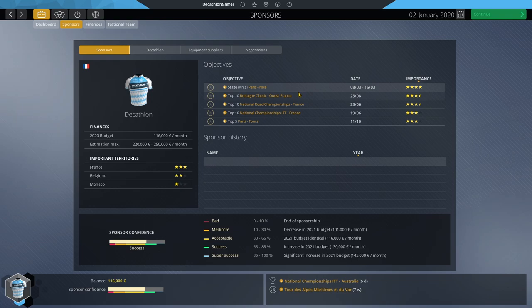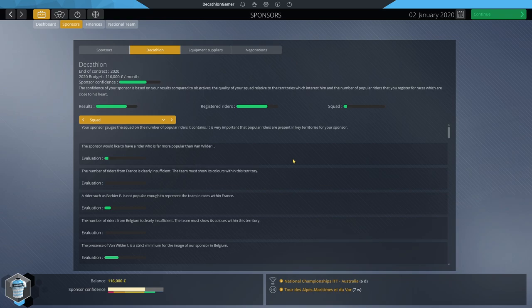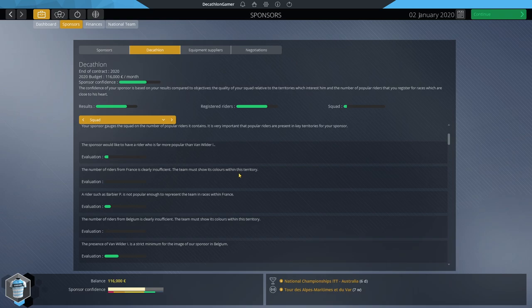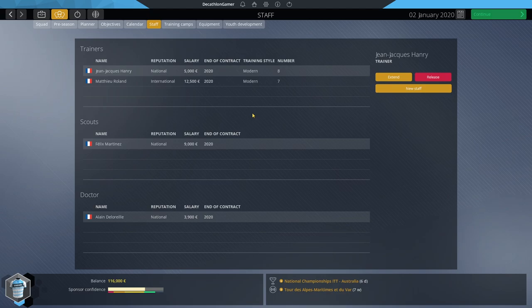The sponsor wants a stage win in Paris-Nice, a Breton classic, French championships, and Paris-Tour — it's a French sponsor. In terms of the squad, the sponsor's not too happy with what we have right now. Van Wilder and Barbie are helping, but we're a bit off on sponsor demands. One of the keys to building a world tour team on a budget is your staff management. Contracts ending in 2020 don't count against your budget, but extending them will — so do not extend staff until after you've signed all your riders.